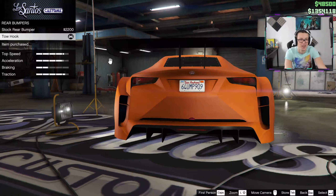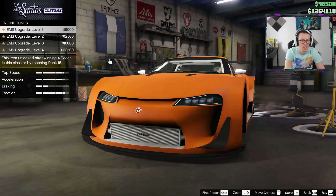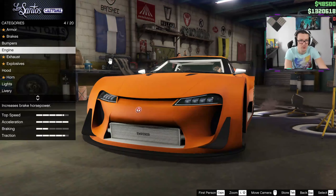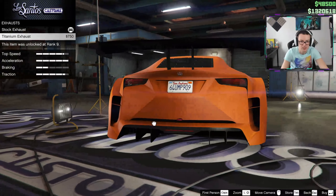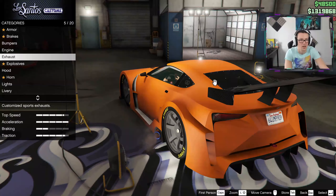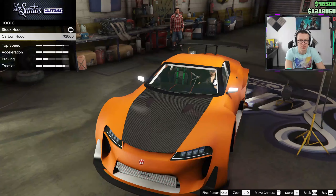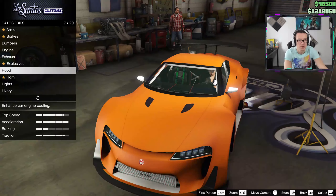I'll take the one with the intercooler. Rear bumper — wow, okay, not much you can add, just a hook. I expected a bit more upgrades. Acceleration — that should improve things. Titanium. Right, it's from the side. Also only one hood option.